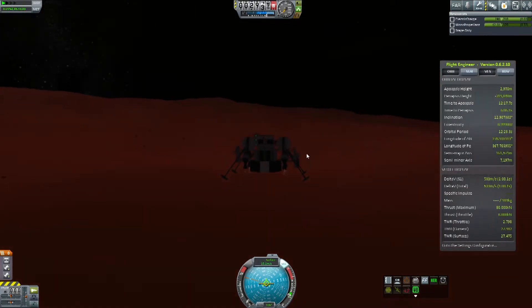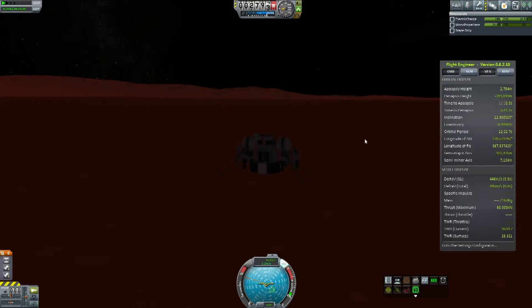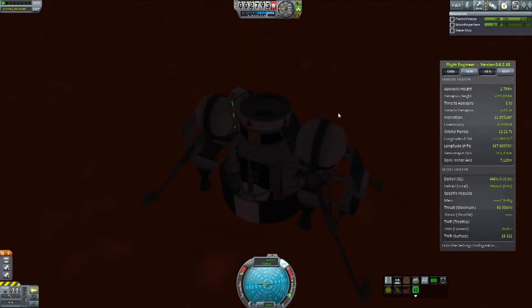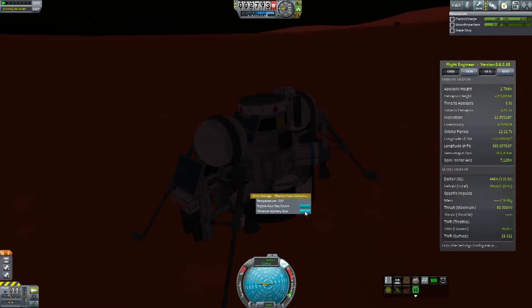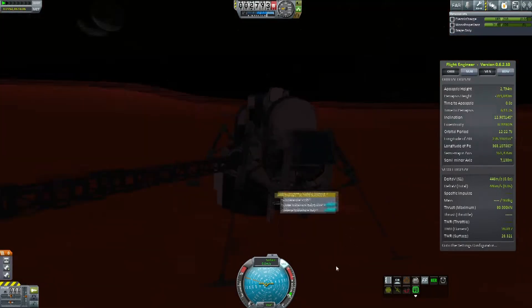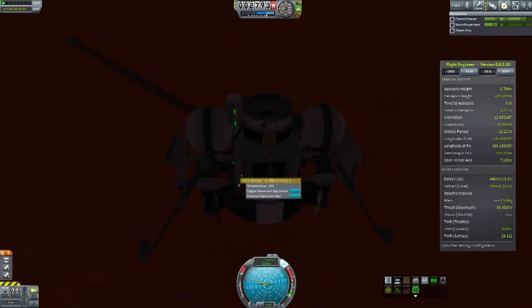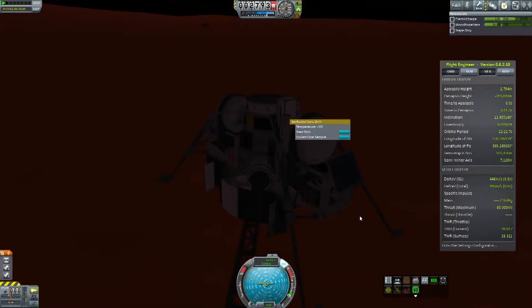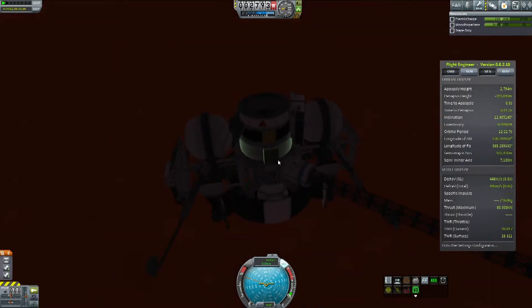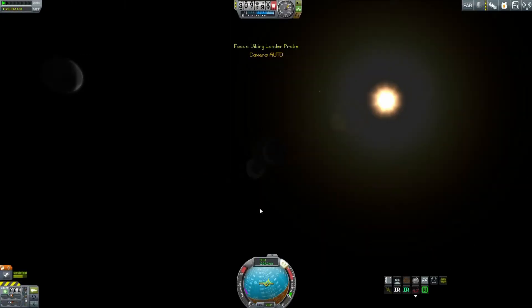That's the main science package — it does have other experiments, but those are kind of the meat and potatoes of the mission. We have a nice soft landing. At this point I hadn't modified the antennas yet, so I was trying to deploy everything to make sure I could transmit the science, but I had to go in and modify the CFGs for all that. Surface sample, all that fun stuff. Then we decided to put the orbiter into a stable orbit before we lose it.